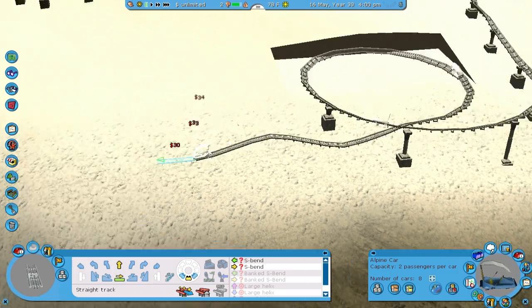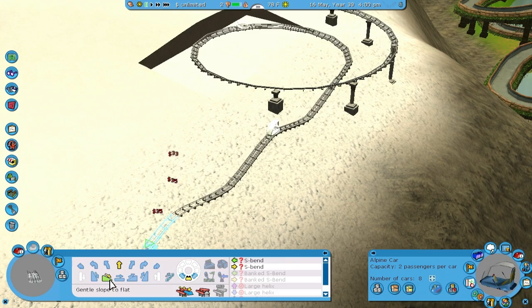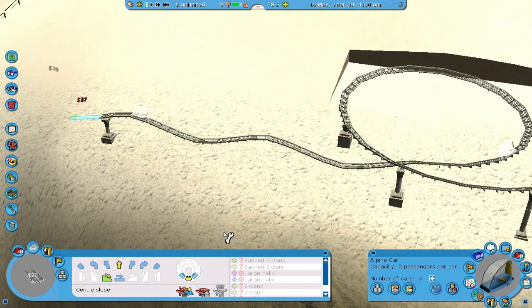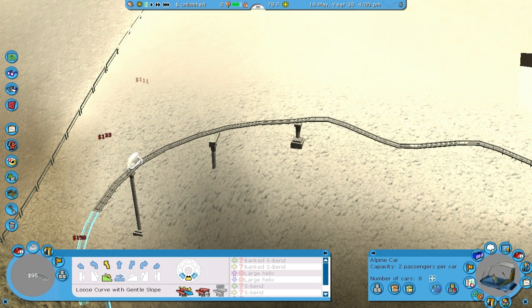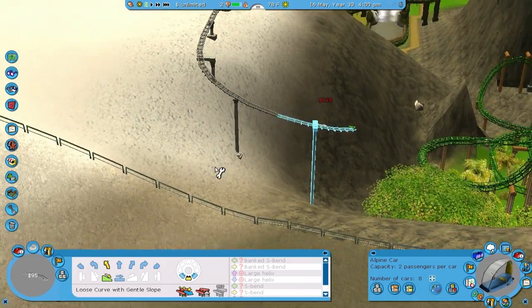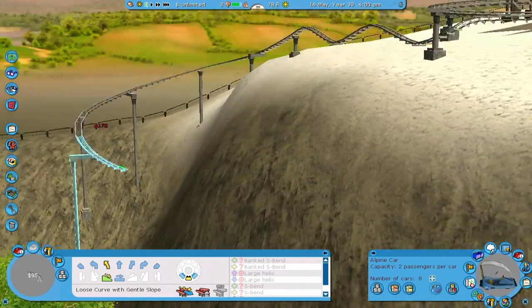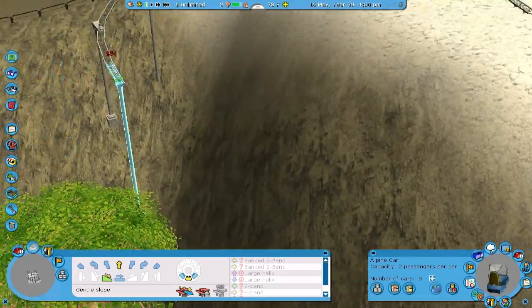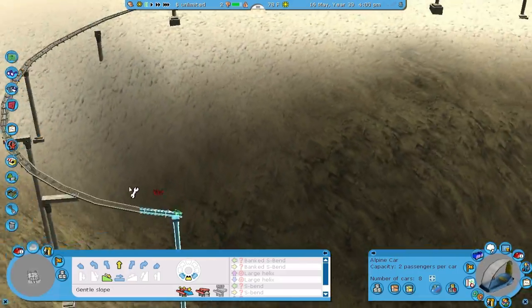Maybe I can put some hills in. Will another hill work here or is that going to be too much? Oh, it just barely works — okay this is actually pretty good. And then let's do this hill. I think that's entirely too crazy — look at that drop. Actually... that might work. That's insane! Come on, hurry it up. I want to see what this looks like or how fast it's going.